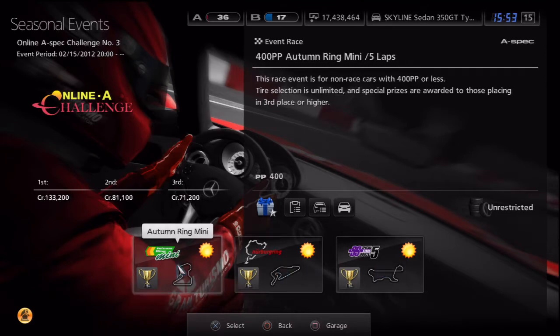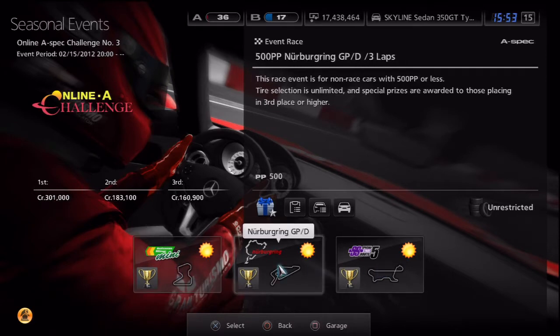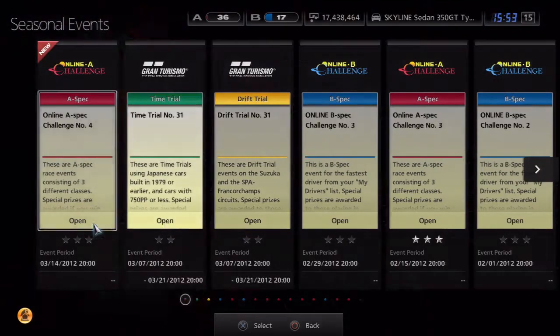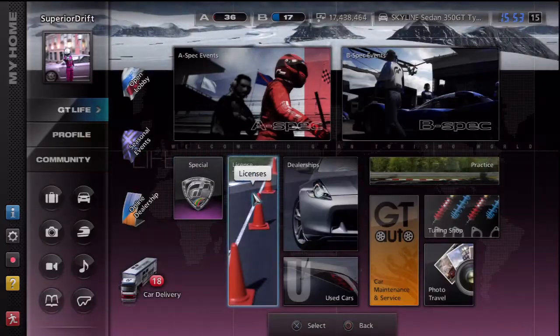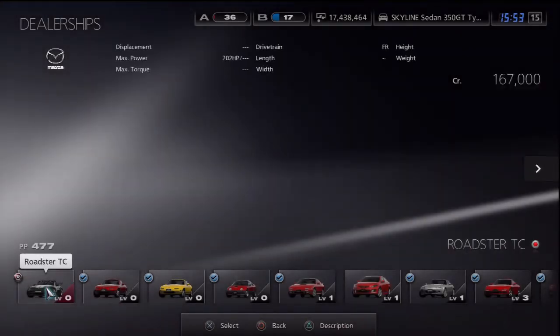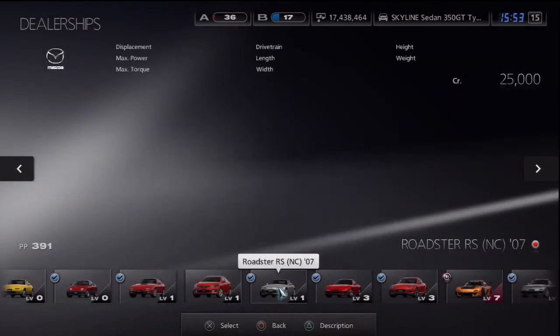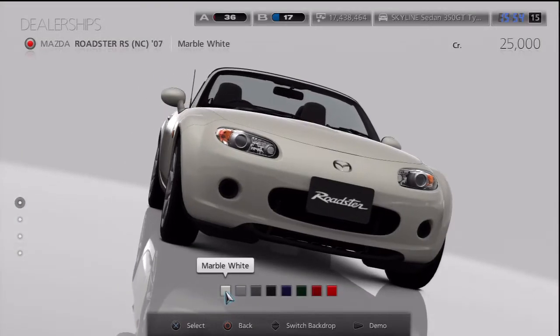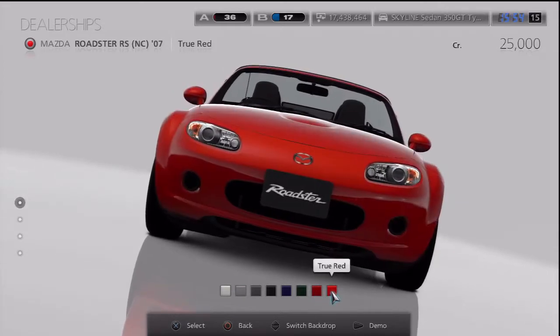But what I wanted to show you is starting off, if you don't have a lot of money and you just want to get a car into games that you can drive and start winning money with, my recommendation is to go to the dealership and buy a Miata. I actually like the newest one — $25,000. I already have one in dark silver but I'll make a cool looking red one.